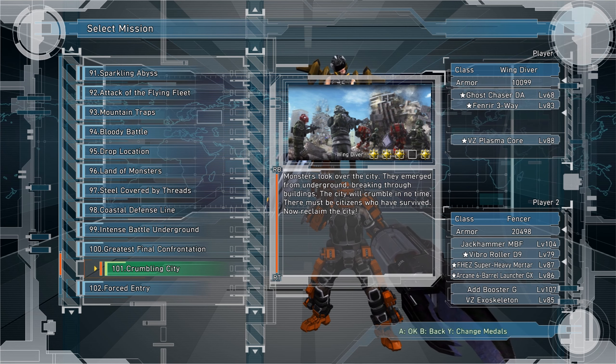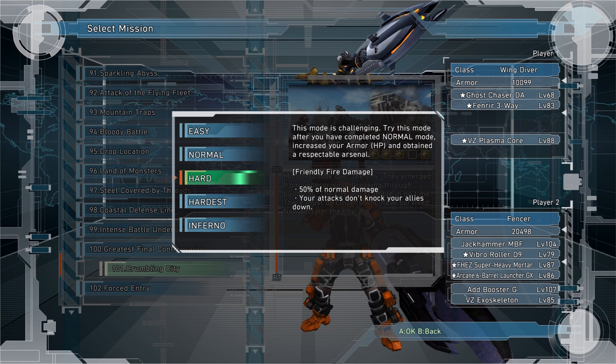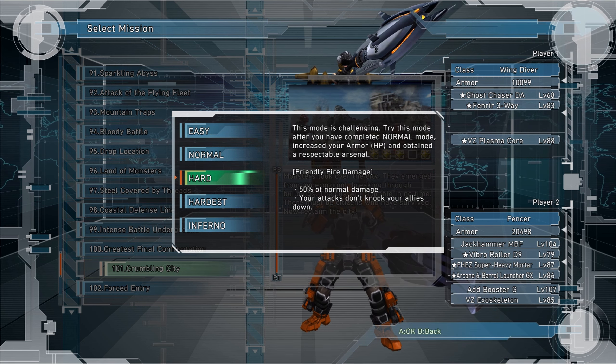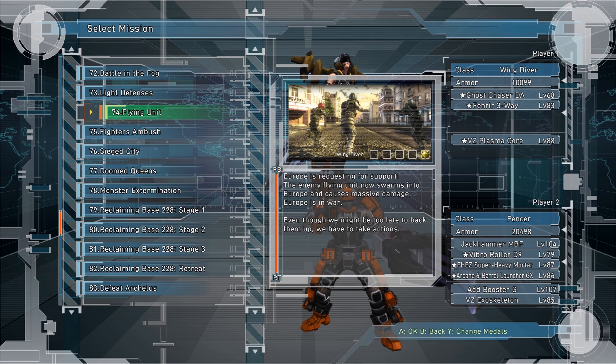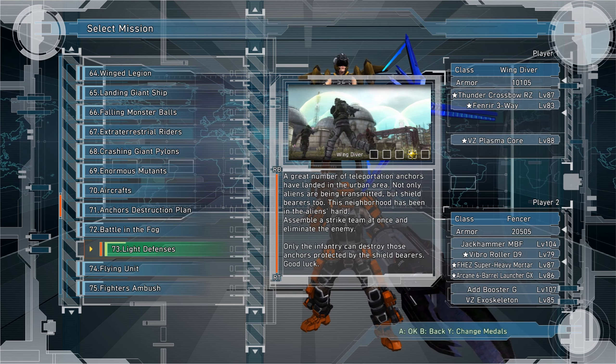You have to play through on hard now. This will unlock the easy and normal difficulty completion on both classes. If you play on hardest or inferno it won't complete the lower difficulties, so you have to play them separately later on.